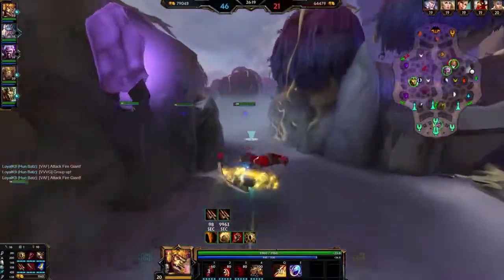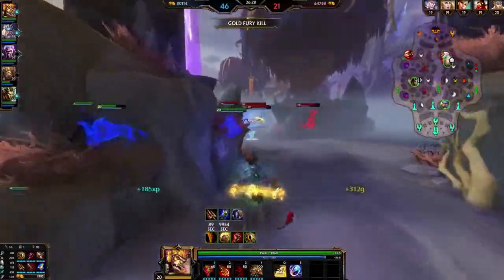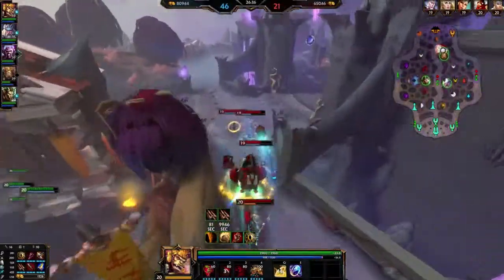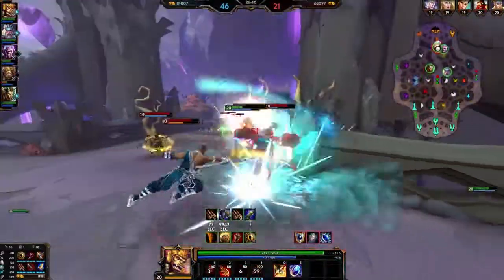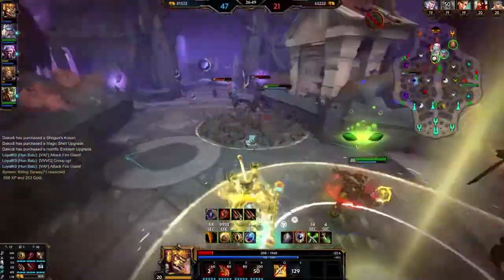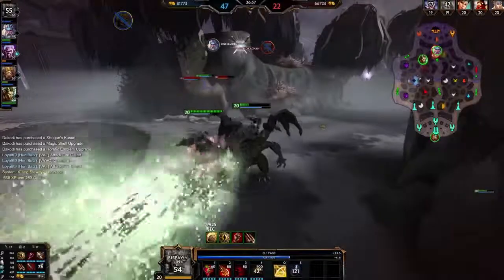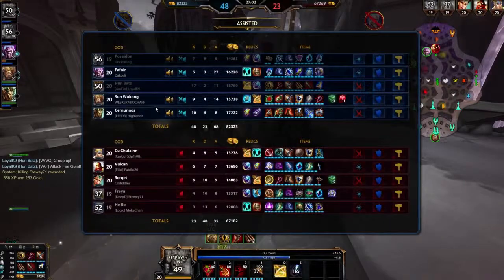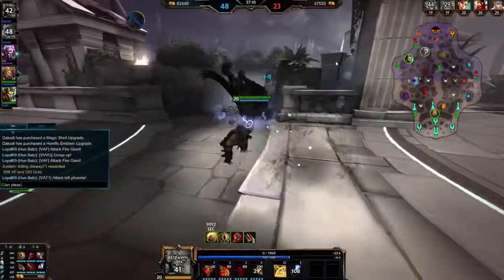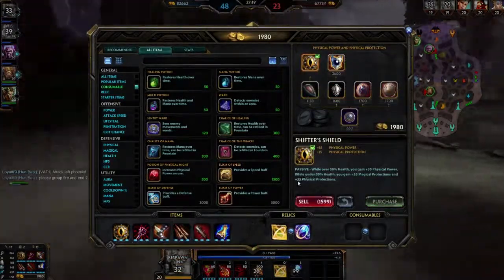I don't think these guys want to end the game — they're just playing around, fighting. Definitely not what you should be doing. Got fire at least. Move the minions along guys — minions do a lot. Minions win lanes. My man Poseidon just killed himself — 10 out of 10. This team just doesn't want to end.